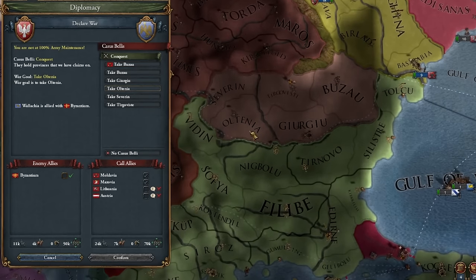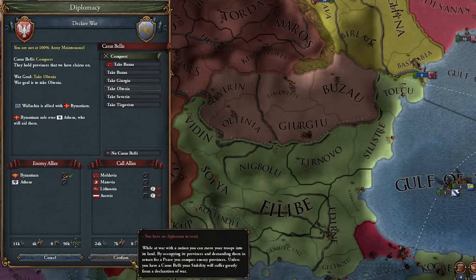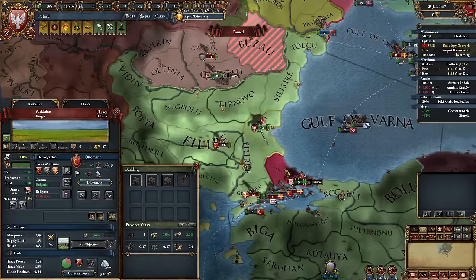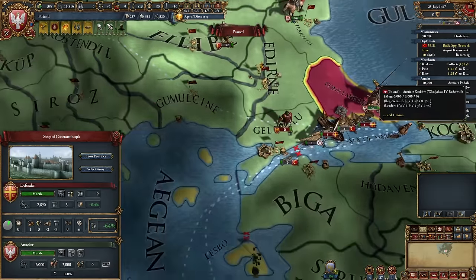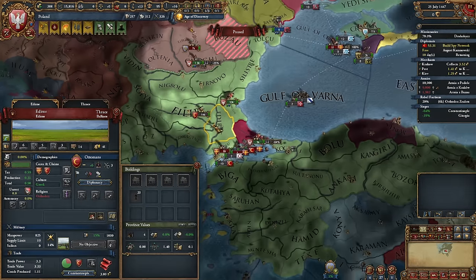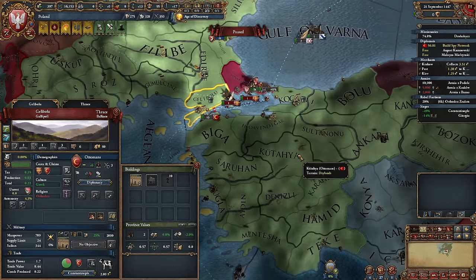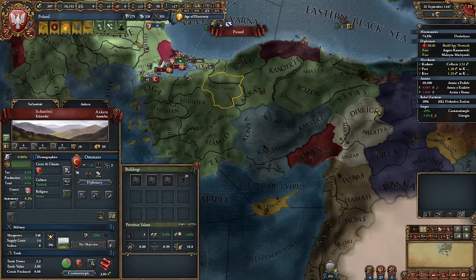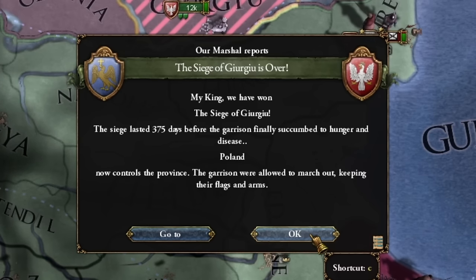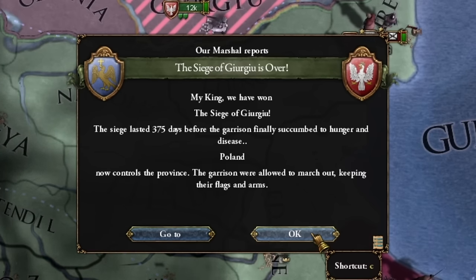Nobody expected the Polish army's invasion of Wallachia, which has an alliance with Byzantium. Our ruler is quite a good commander for this time period — fingers crossed he doesn't die. We got the passage. Our troops are already under Constantinople. Things are going quite well. It's important that we get here before the Ottoman army. And the Ottomans are crossing the strait — they will attack one of the countries on the Anatolian side. And the fortress, after over a year-long siege, falls.